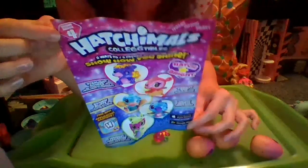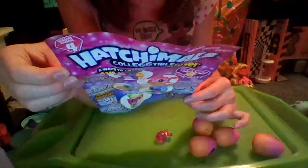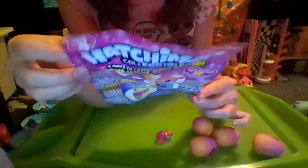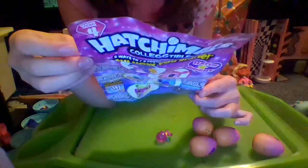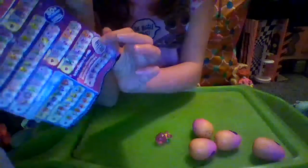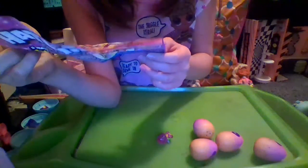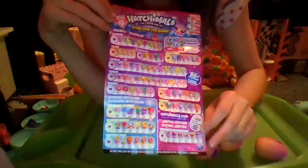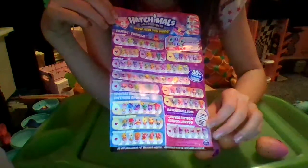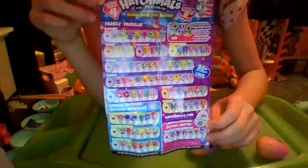On the other side we have our checklist that says Hatchimals Collectibles, Show Your Shine, Hatch Bright, Hold, Hatch, Play, Season 4. We have a lot of characters. It says Place on Light, We Shine Bright again, and 80 plus to collect. There's the little section on the side that tells us about the wings. It also says Do Not Swallow or Put the Egg in Your Mouth — yeah, don't do that. This is by Spin Master, and it shows us what eggs we will be given and everybody inside.